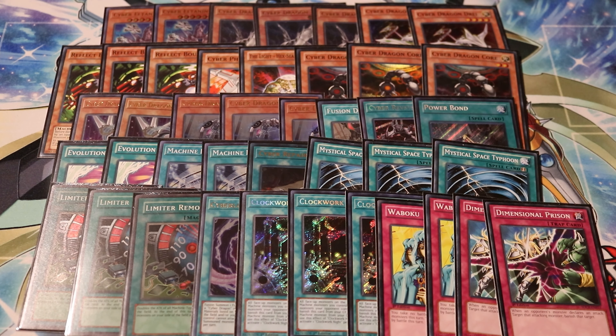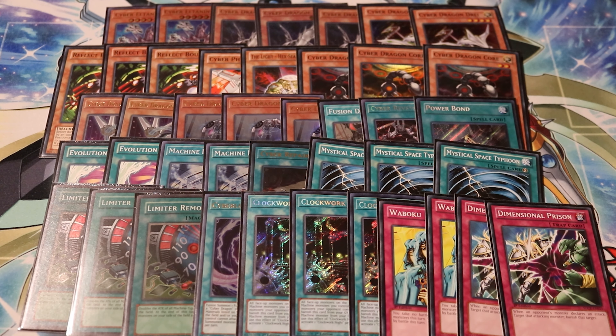2 Cyber El Tannin, 3 Cyber Dragon, 2 Cyber Dragon Dre, 3 Reflect Bounder, 1 Cyber Phoenix, 1 The Light Hex Sealed Fusion, 3 Cyber Dragon Core, 2 Cyber Dragon Naster, 3 Cyber Dragon Herz, 1 Fusion Deployment, 1 Cyber Rev System, 1 Power Bond, 2 Evolution Burst, 2 Machine Duplication, 1 Cyber Repair Plant, 3 Mystical Space Typhoon, 3 Limiter Removal, 1 Cyber Load Fusion, 3 Clockwork Knights, 2 Waboku, and 2 Dimensional Prisons.